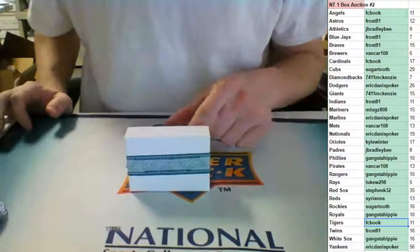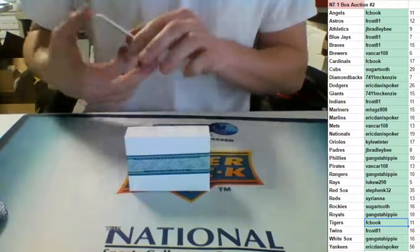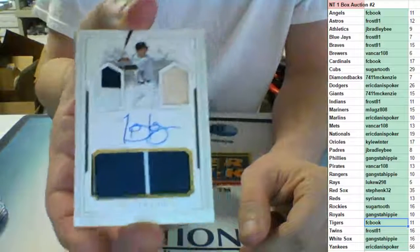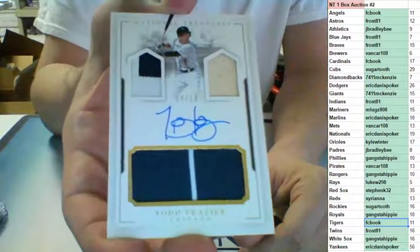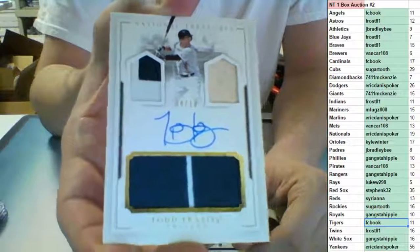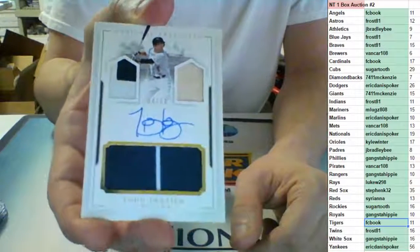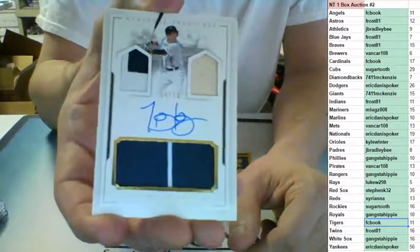Number 2 of 10 — we have a triple relic with an auto for the Chicago White Sox: Todd Frazier. Going to gangsta hippie with the White Sox triple relic — two-color on one patch, two-color on the other, with a bat, numbered 2 of 10, and an on-card auto of Todd Frazier.